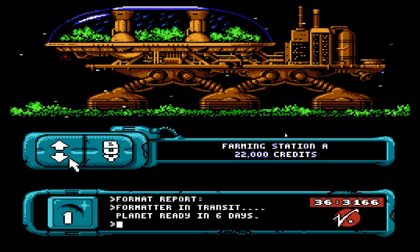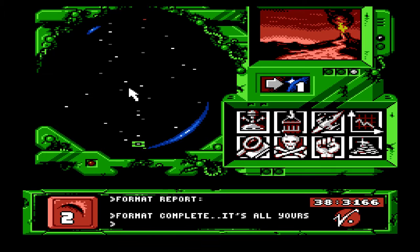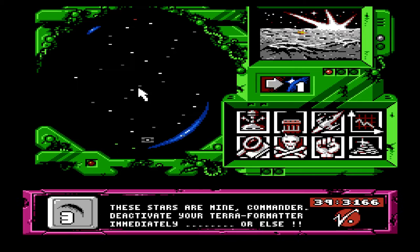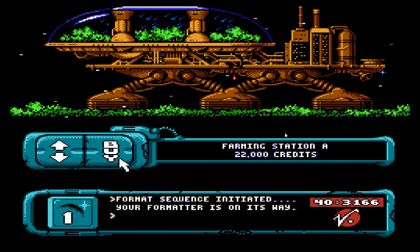Farming Station A. How much money do I have? Great question. 43,000. Oh, I got my planet! It's a volcano planet. Oh, I got an alert from the computer. These stars are mine, Commander. Deactivate your terraformer immediately or else... well, that's not gonna happen, so the 'or else' is going to have to happen.